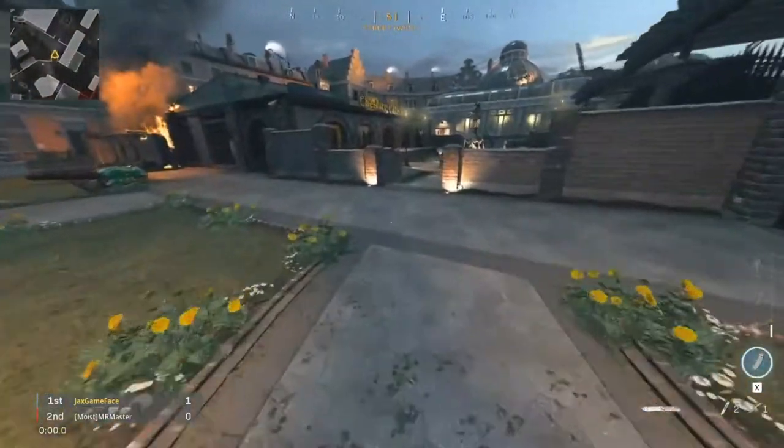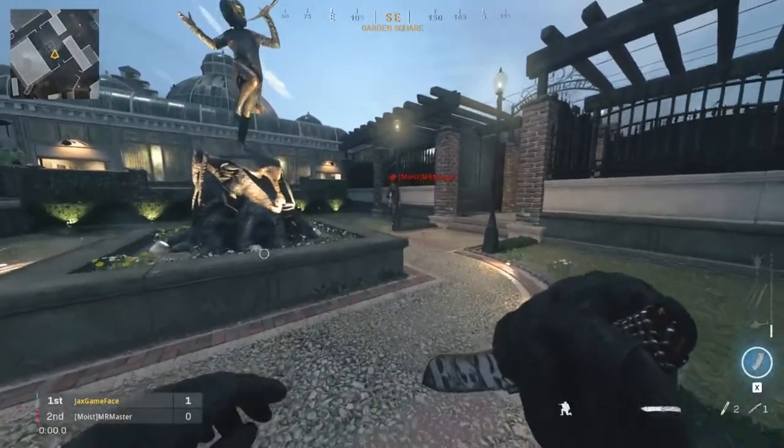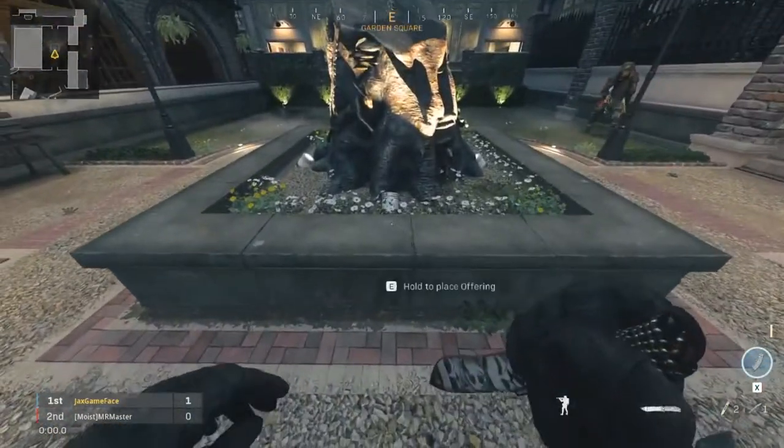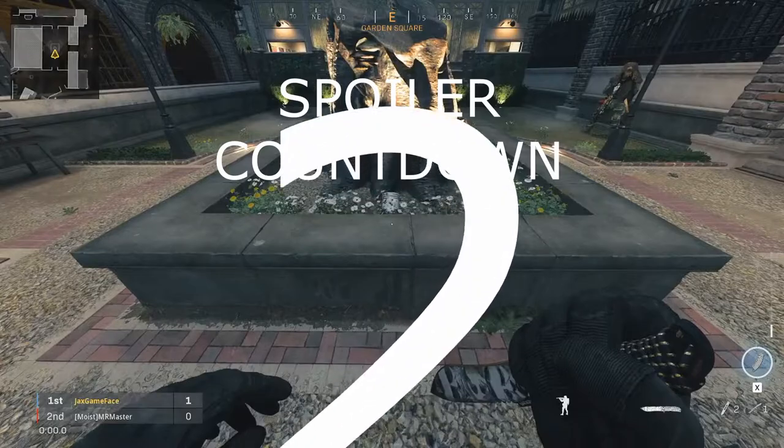Once you've found the rest of the cheese, you're going to want to go to the center of the map to the Pied Piper statue and offer the cheese to it. Now, I'm about to show what happens. If you do want to see this for yourself first, I'd recommend going to do it now. Spoiler countdown in three, two, one.